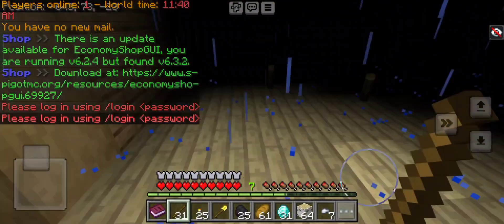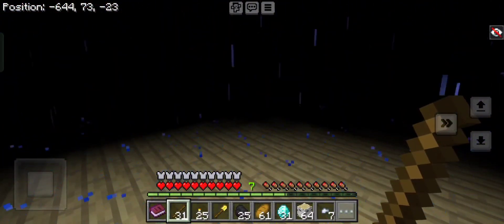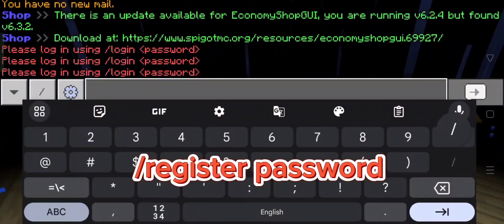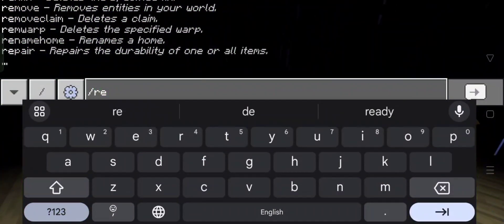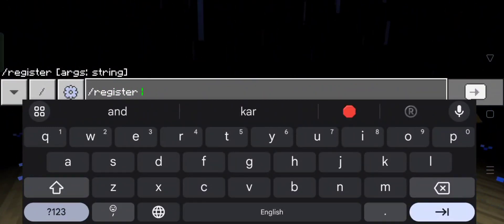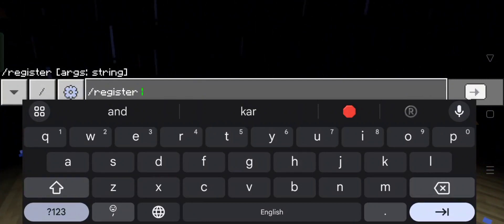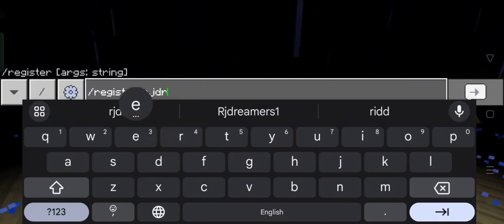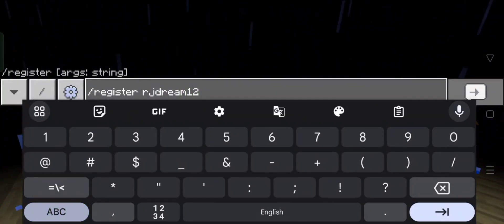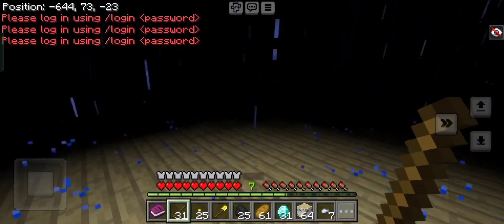When you click Join Server, many good servers require you to register. You can see you are not able to move — this is why you have to register first. You have to click on the chat message box and type slash register, then give a space and type a password of at least 6 characters, like I will use RJDream.